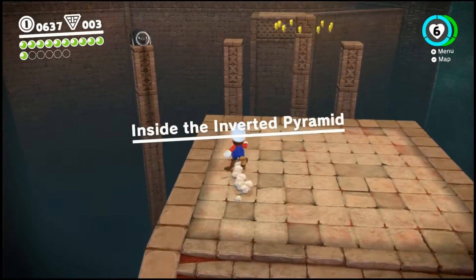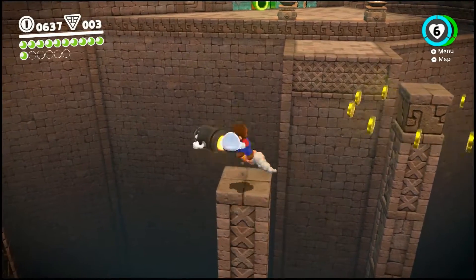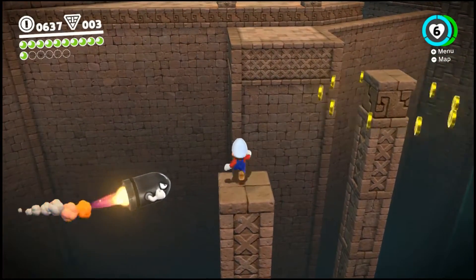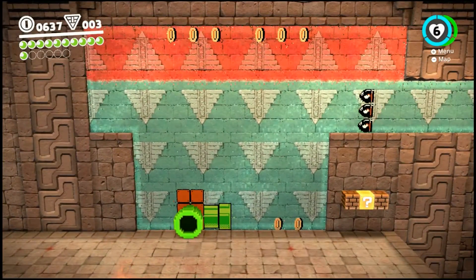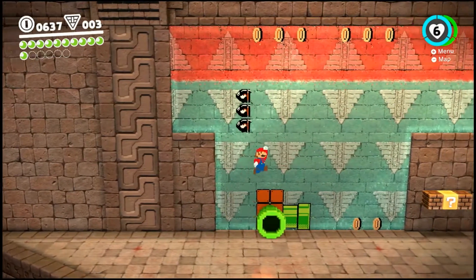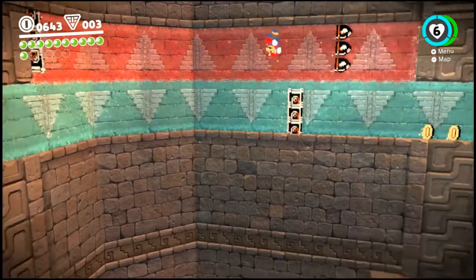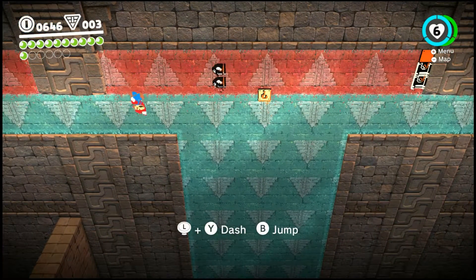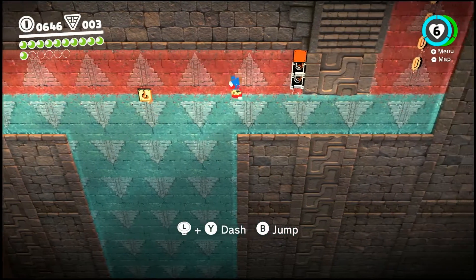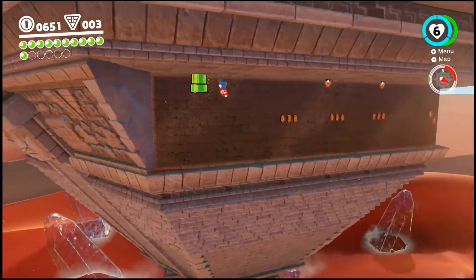We got a little puzzle section. I don't need to capture the bullet bill, I can make that jump. Maybe I can't — please make it, thank you. There we go, and we can jump up here. We got to slow down here. There we go. We're going to go up here — is this the top of the pyramid? We got some Super Mario Galaxy kind of stuff going on here. Camera's being weird. Goombas and a bunch of coins — make sure not to hit those Goombas.